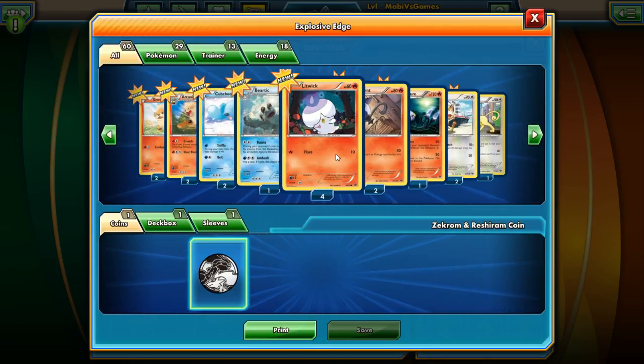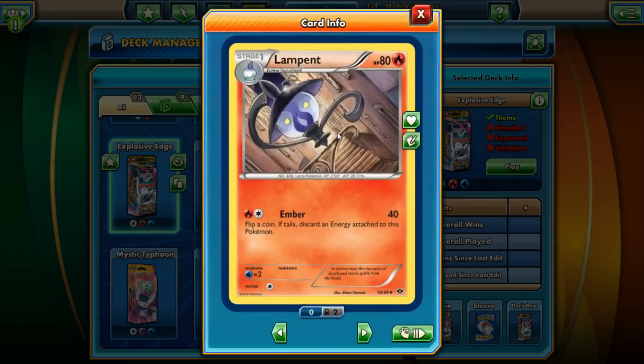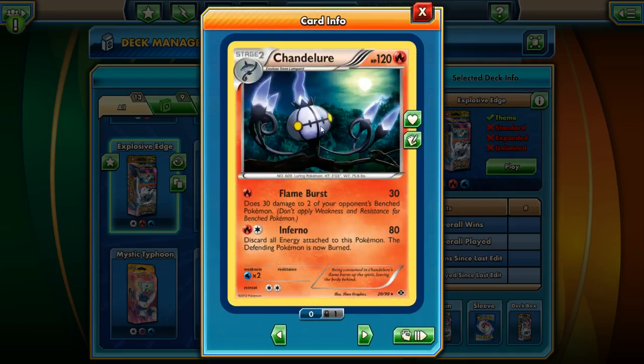This must be one of the strongest Pokemon in the deck. We have a Litwick — four Litwicks and two Lampents. Ember — flip a coin, if tails discard. These two cards are weak on their own; this one must be really good. Chandelure — 120 health. Flame Burst using only one fire — 30 damage, and not only does it do 30 damage to their defending Pokemon, but 30 to two of their benched Pokemon as well. And Inferno — discard all energy from this Pokemon, the defending Pokemon is now burned. What a weird card.